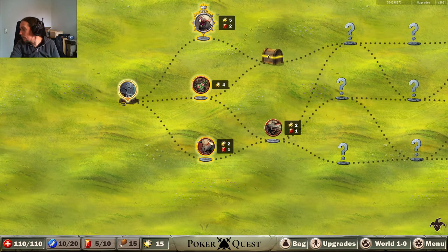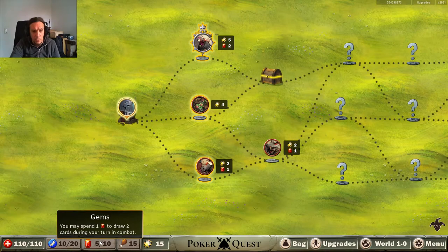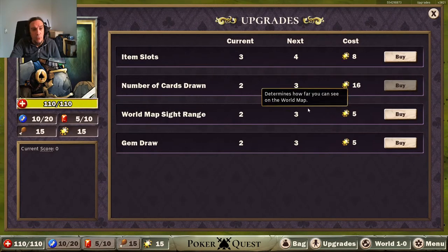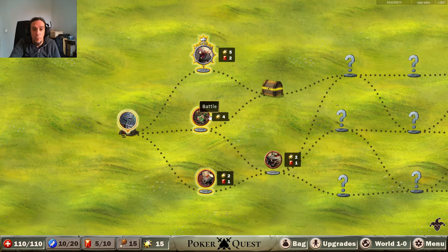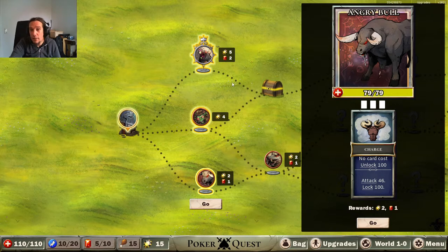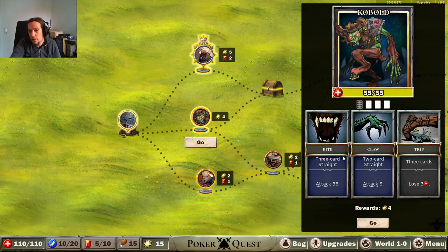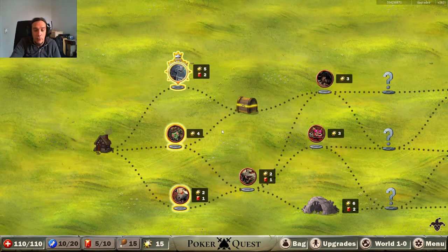We have an elite battle, a regular battle, and another regular battle on the path. What are these gems good for? Ah, we can use them to draw cards. Chips I need for upgrades. So the enemy has charge unlock 100, attack 46, lock 100. Three card straight, two card straight, three cards - and the elite battle triggers on pairs. We're going to go for the elite battle - big balls, why not.